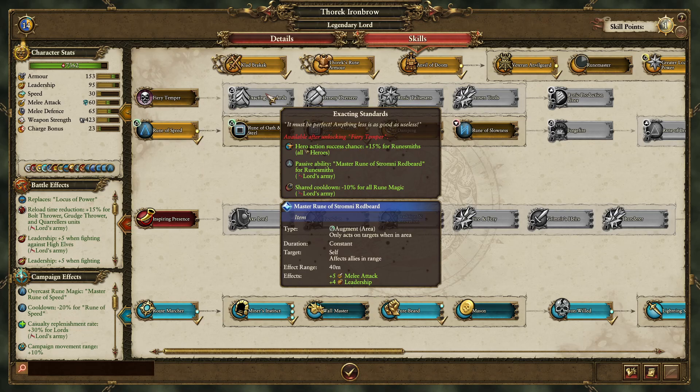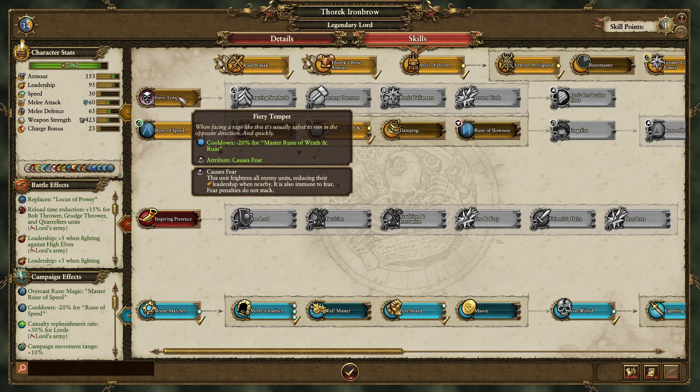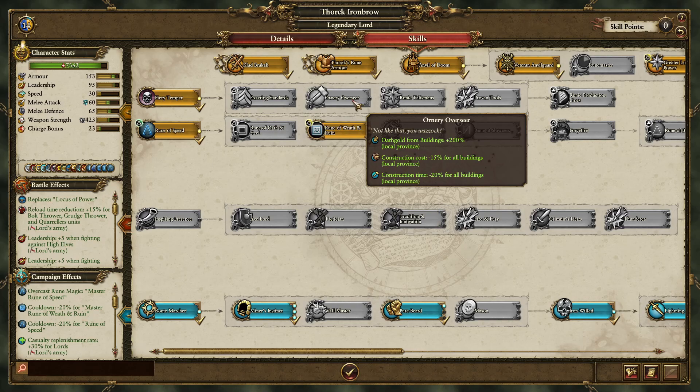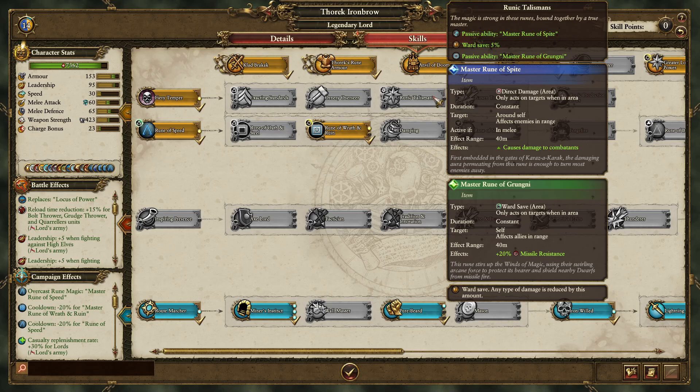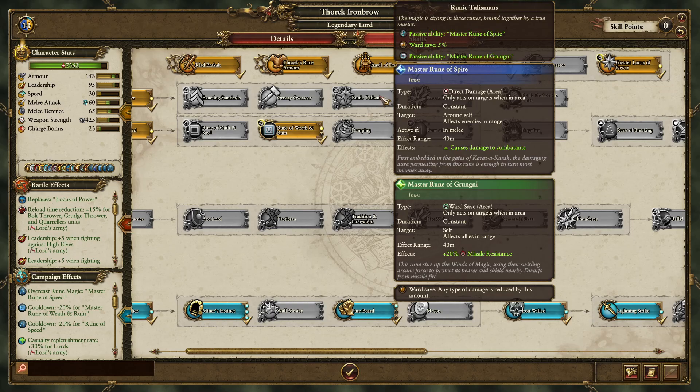Here's one of these skill trees - we should probably fill one of these out. So Fire Temple - Temper, causes fear, and some cooldown on Wrath and Ruin. Sounds good. We have these... oh wait, does this already give... oh, he has a Mortis Engine with this. Yeah, he gets Passive Ability Master Rune of Spite.